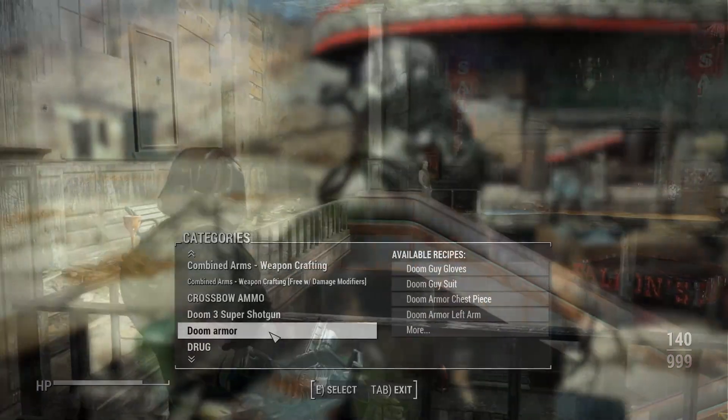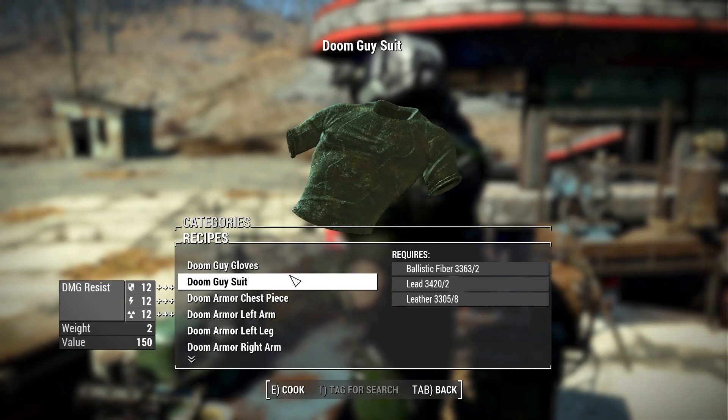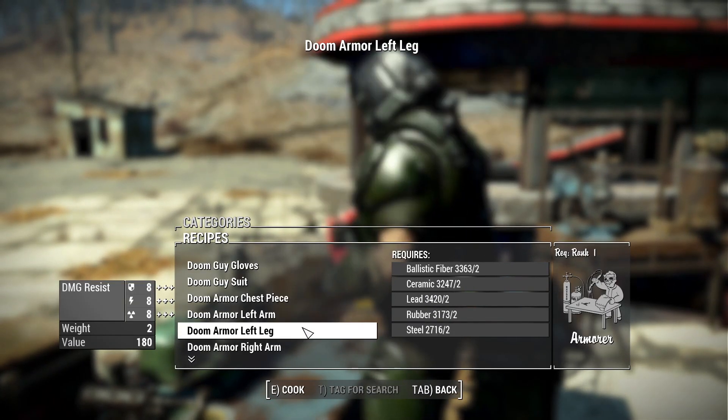As for actually acquiring this, you'll be able to craft it at a chemistry station. Here you can see the new Doom Armor section in your chemistry station — when you click on there, you'll be able to craft all of the new Doom items.